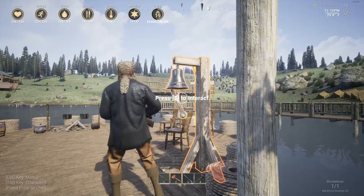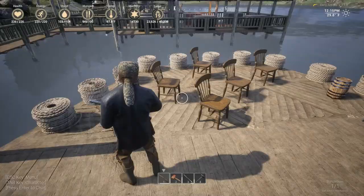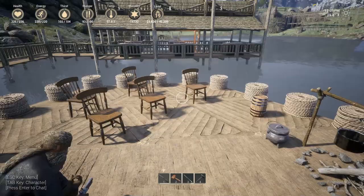Next up is the party dock, which we built yesterday. I actually like this spot quite a bit. We did rope all the way around — looks pretty cool. You've got the fire, the booze barrels, the chairs — just sit here and chill. It's pretty neat; I liked building this yesterday on stream.